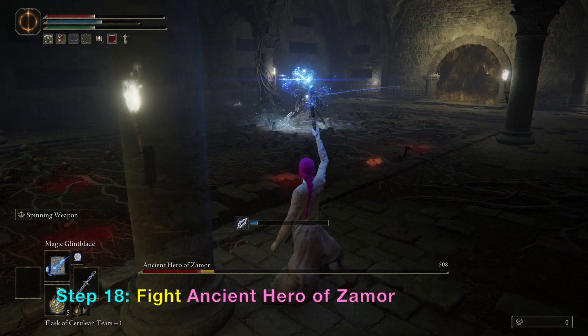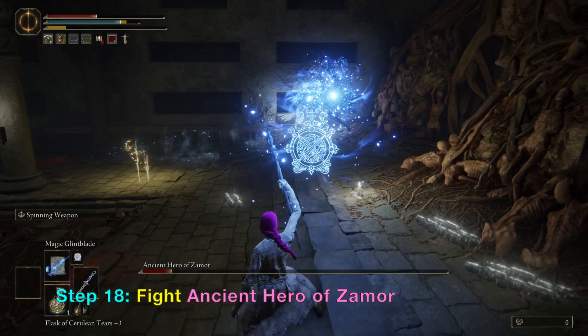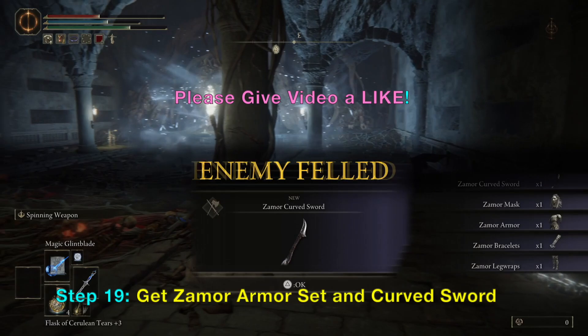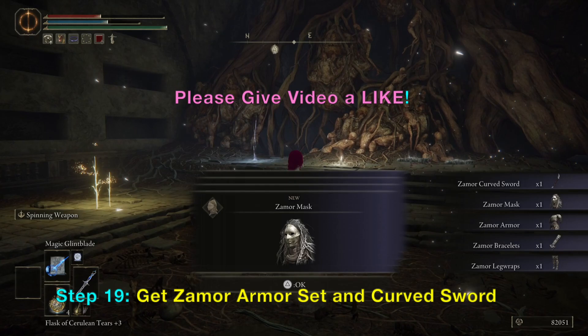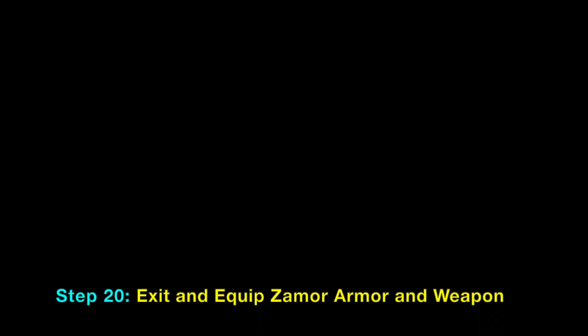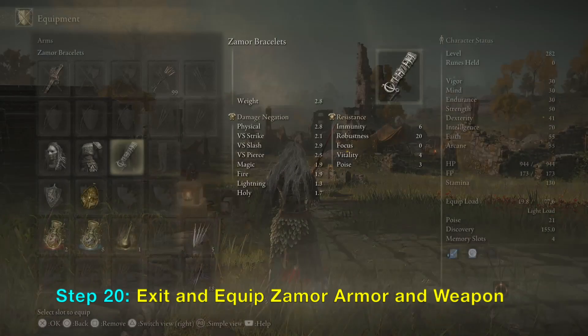Now about the armor set: Zamor has a four-piece set, and he also has Zamor Bracelets. The Zamor Bracelets can work with the Rotten Duelist armor set. Please give the video a like. Let's pick up the Zamor Curved Sword and the Zamor Armor Set, then exit and equip the Zamor Armor Set and his Zamor Curved Sword.